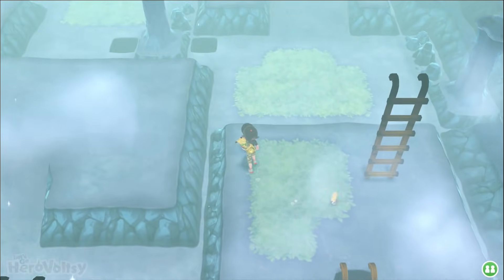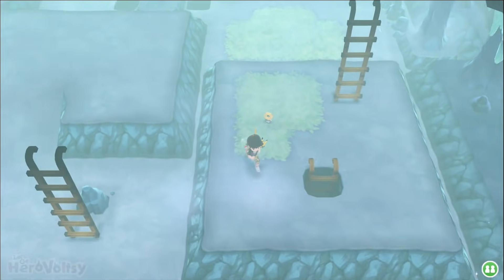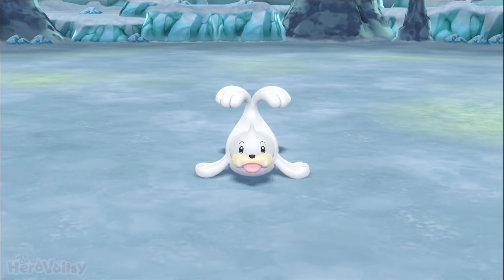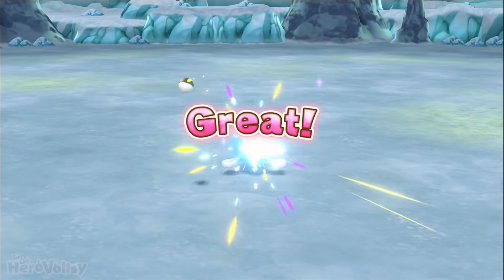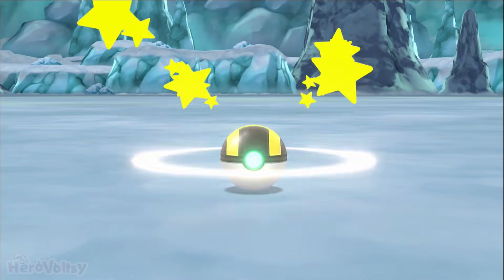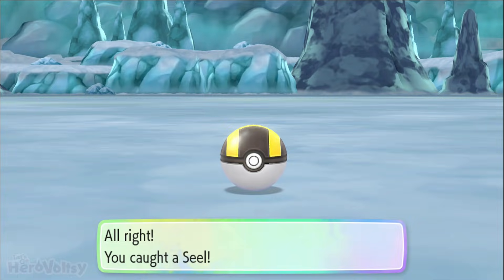Alright, let's continue looking around. I don't think there are any ice puzzles in this game — I think ice puzzles were invented in Gold, Silver, Crystal. But who knows, they might have added them into this game. Ice puzzles I really suck at, so not looking forward to that. Oh, a Seel! I think we need a Seel as well, so we'll get this. Another Great Ball — perfect. One ball is all I need. Let's see if we can keep that streak going.